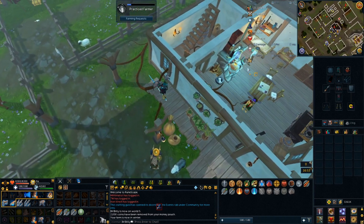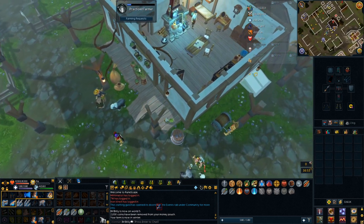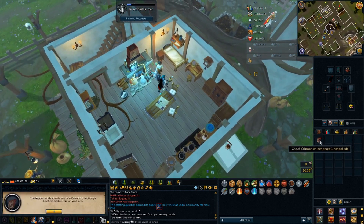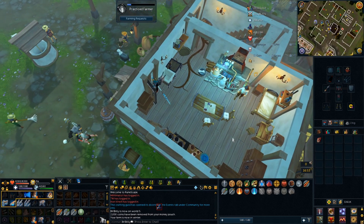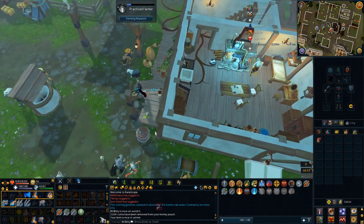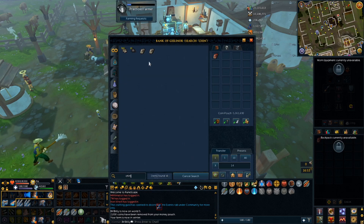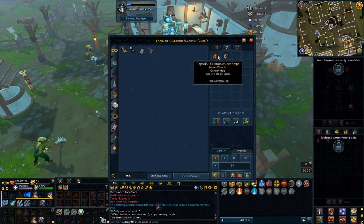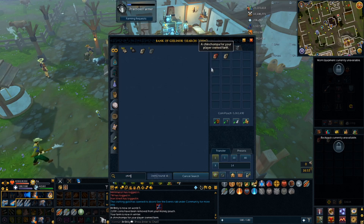Right, the trapper is back — what does he have for me now? Let's collect. Is it going to be a chinchomper? It's a chinchomper! Oh my God. I think it's a male one I need — please be a male, please be a male, please be a male. I think I've got... I think that's the pair — yeah, I actually think that's the pair. Female, yep! I've got my pair of chinchompers, nice. And it's a crimson one as well — I think that might be a skillchomper still, I'm not sure, it's one of the two. Yes, I've got my breeding pair of chinchompers — that's awesome.